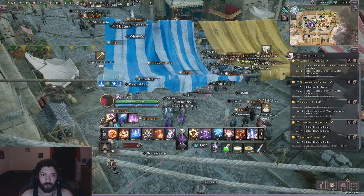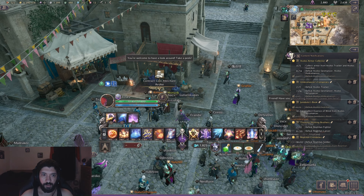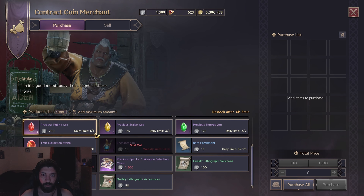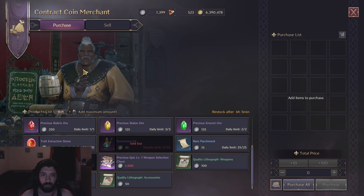Lastly is the contract coin vendor. Here you'll want to pick up the daily mystic keys, fishing bait, and precious blessing pouch. For the weekly limit, pick up the enchanted ink for making lithographs to sell for lucent on gear you don't want or won't use. If you have extra coins, picking up extraction stones, rare parchment, or precious ore is fine as well.